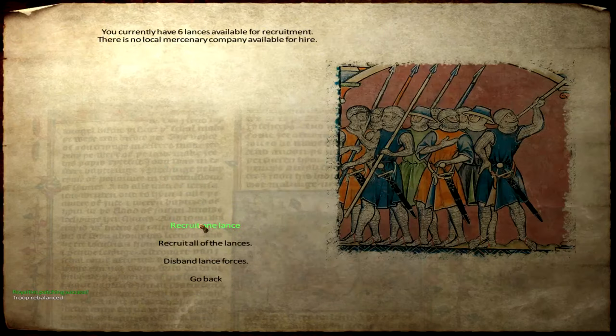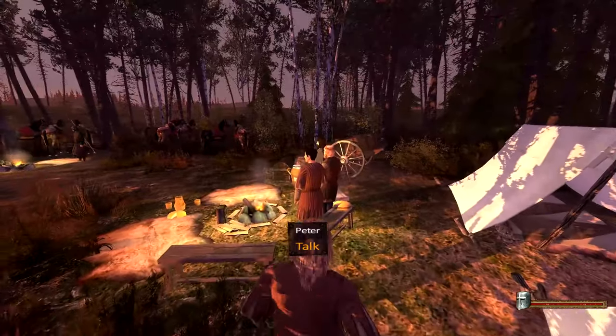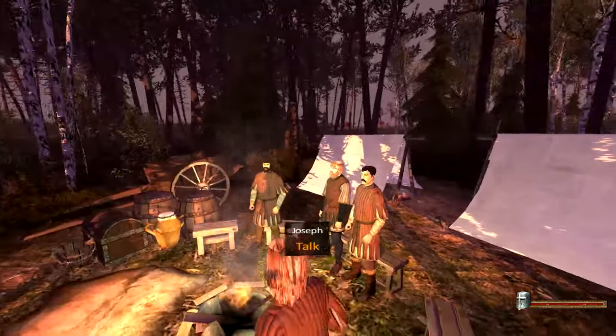You can recruit volunteers, recruit one lance, recruit all of the lances - currently there are six lances available for recruitment. I'm not sure how expensive they are but I believe they are incredibly expensive. You can invite nobles for a hunt. This is your own town - you start here and you've got Peter, Joseph and John standing here, and you can recruit those guys.